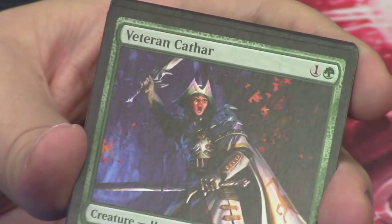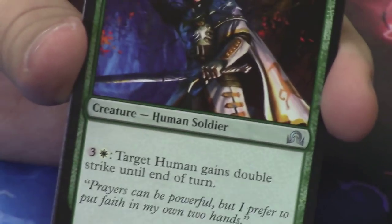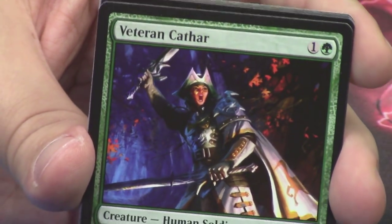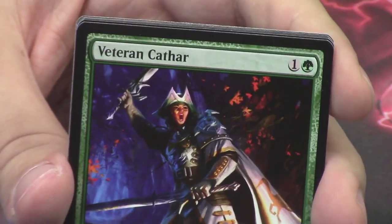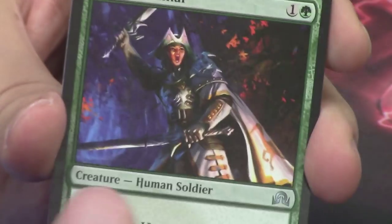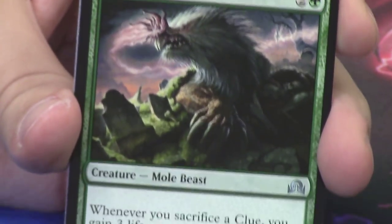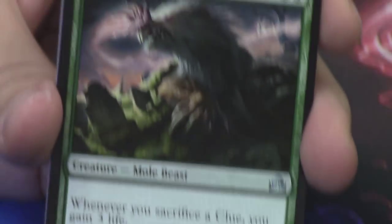Behind it we have a Veteran Cathar — look at the colors on this card. It is dark, it is nighttime, and yet front-lit somehow. It's got what looks like autumn leaves in the background, white sheen on her armor and her cape. What a great piece of art. Our third uncommon is a Graf Mole — this is the first mole to ever be in Magic: the Gathering, and it is a Mole Beast. The thing looks terrifying.